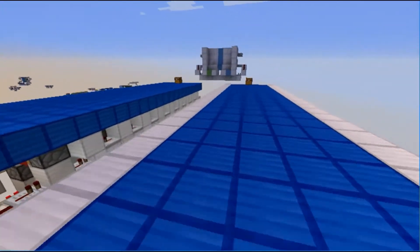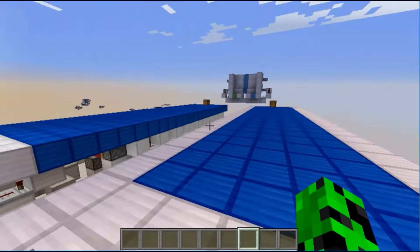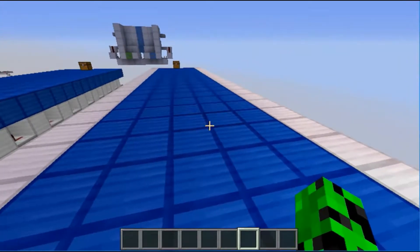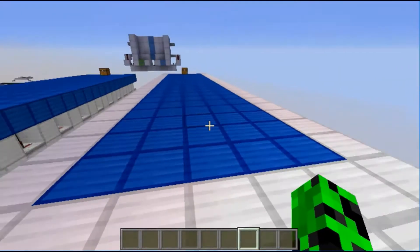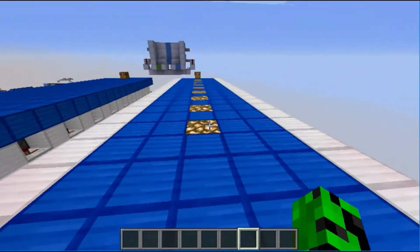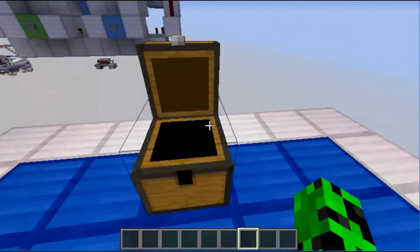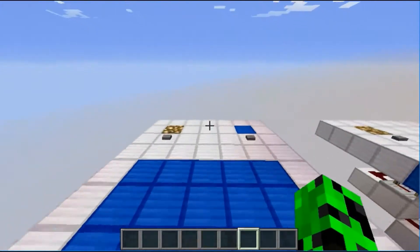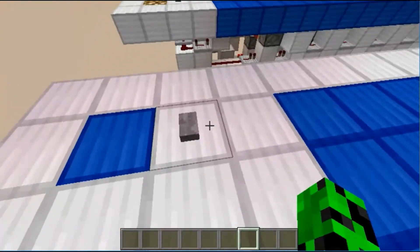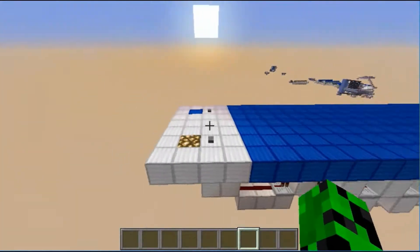Hello everyone and welcome back, I'm Optismo, and today we're going to be taking a look at some pretty cool stuff. Right now we just have a plain floor — yeah, that's boring — so let's grab some light and light this place up. Boom! Now we can walk across in style, grab our diamonds, and head back. When we're done and we don't want anybody to go down our plain thing, we can just put them back.